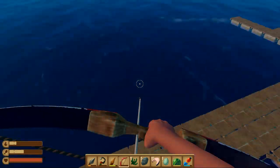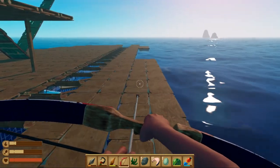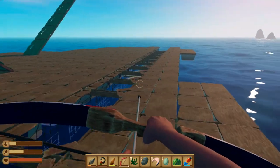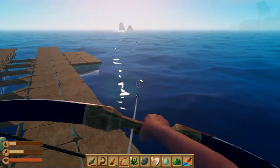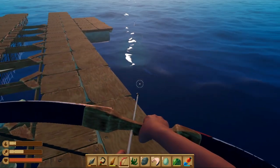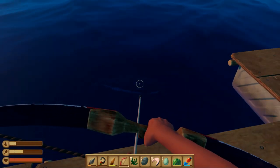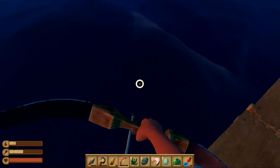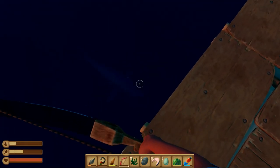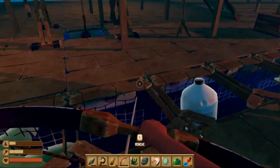I want to hit that shark from my raft. We will take a good shot. Shark is coming towards us — let's go. We got one hit on the shark, and another one. We got the second one too — so we can easily kill the shark from here.